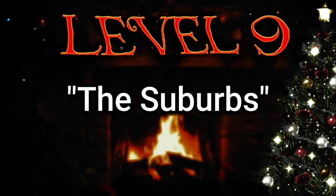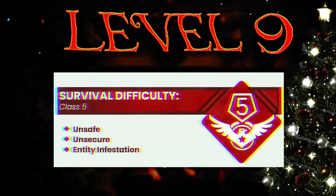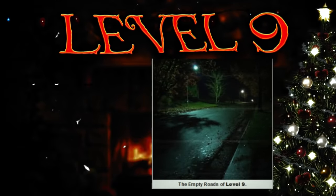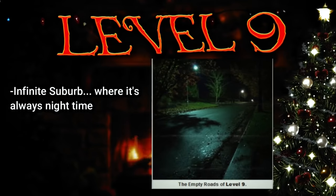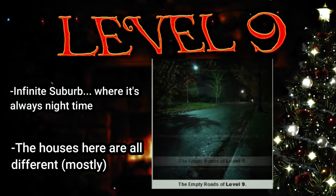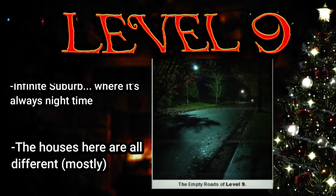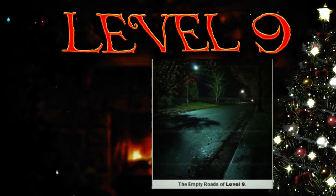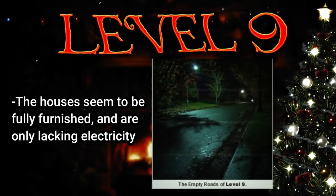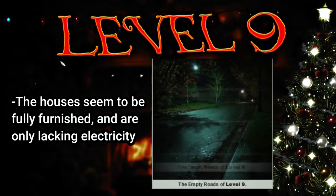Level 9, aka the suburbs, is classified as class 5 — unsafe, unsecure, and infested with entities. Pretty much the level is just an infinite suburb where it's always nighttime. The houses here are all different in size, shape, and what's inside of them. Inside the houses everything seems to be fully furnished and looks pretty new, except there's no power source to power any of the electronics. There are some reports of two houses that were exactly the same next to each other, which is weird.